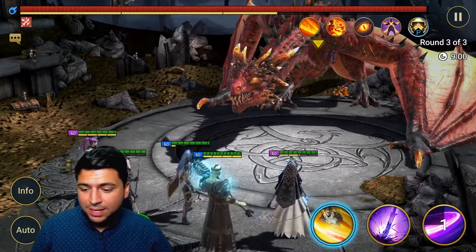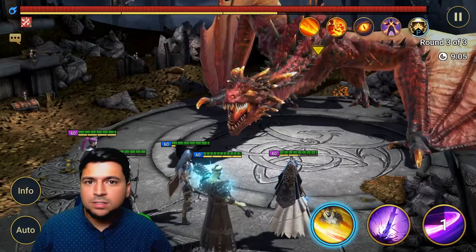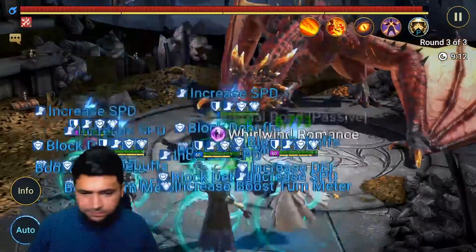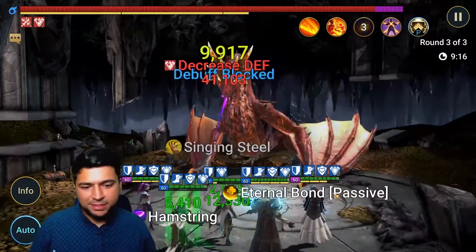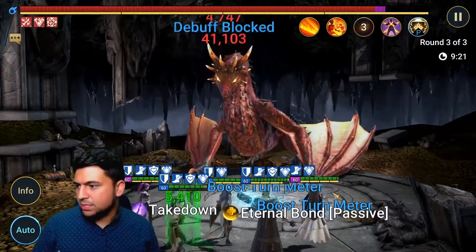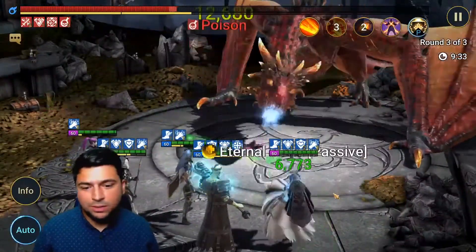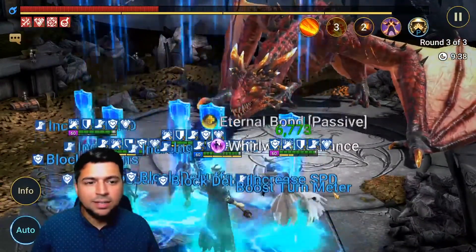I'm going to let this run on auto so you can see how the mechanics work with my team and how things flow. Miscreated's shields aren't as strong here since he's not hitting multiple targets, but he still uses his ally protect which is really nice, and he puts a heal on himself as well.